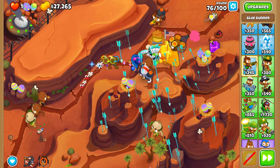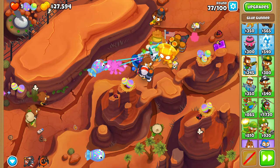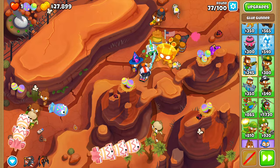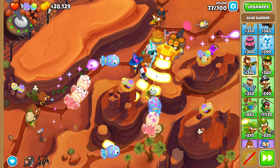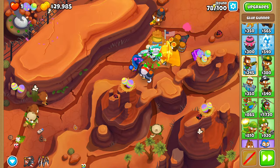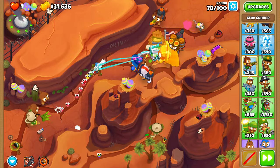Just to be safe, use Arrow Storm on round 76 — 100% not needed, but it just makes it that small amount safer. For round 77, if you really want to, you could use a Rapid Shot on the BFBs, but that would probably actually hurt because it would anti-stall, and we need to get our Arrow Storm cooldown back for round 78, because it is 100% required to use it on the first wave. If you don't use it, you just straight up die.